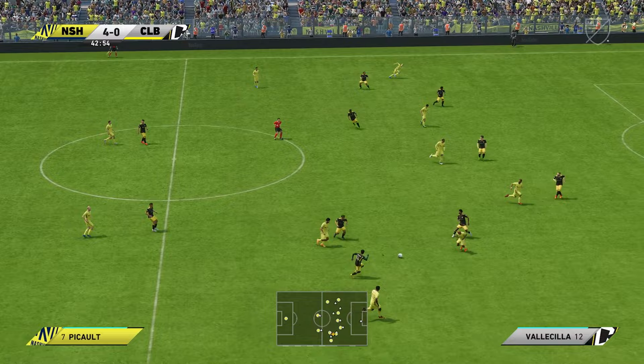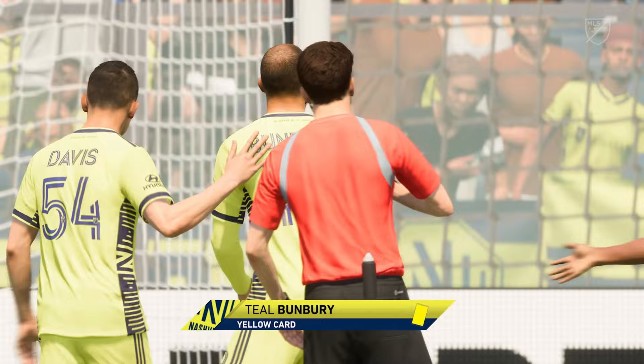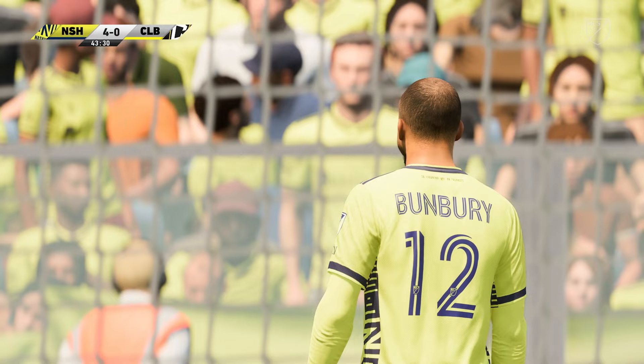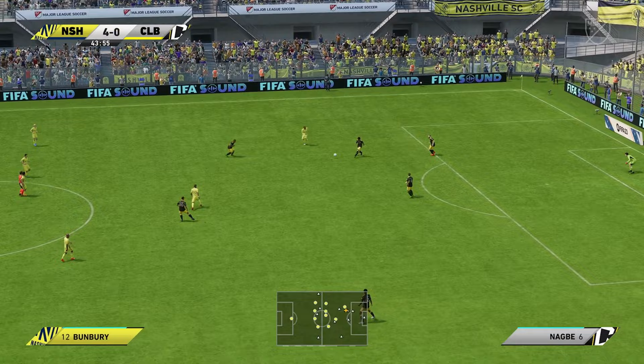Has a go — well it was so easy on the eye, that counter-attack, but no reward for them. It just shows how devastating they can be on the break though. He's had his name taken by the referee — he knew he was going to get booked, it's a poor tackle really. Darlington Nagbe.